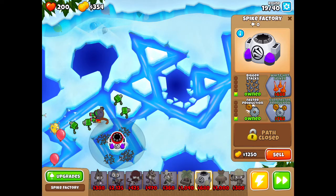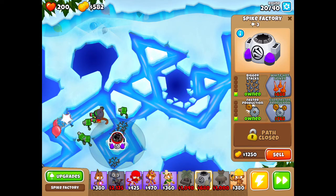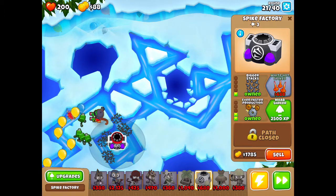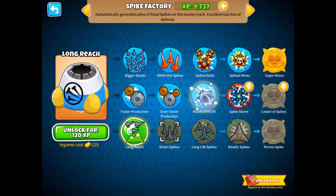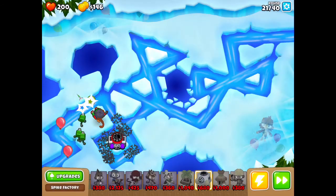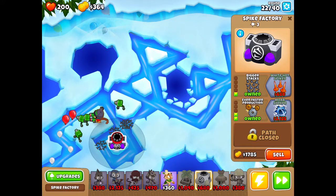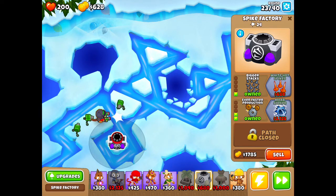We got pink balloons — that'll be bad. Lead balloons are a big problem. I'll get MOAB Shredder... no, okay. How will I defeat lead balloons? Maybe I'll get lots of Engineers.